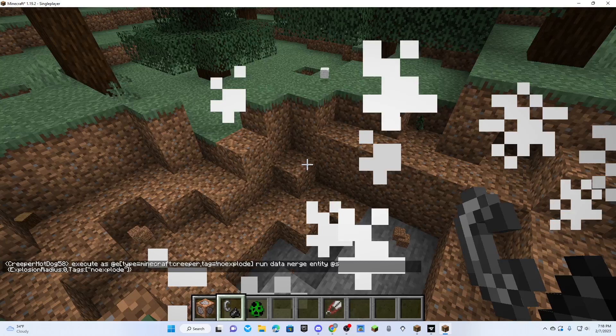If that creeper spawns and I remove the command block, does it blow up? No. Well, pretty much you need that command on a command block, always active, or else creepers will just blow up in your face. And nobody likes a creeper that just blows up in your face, right?